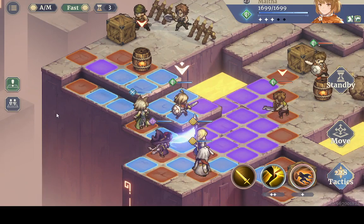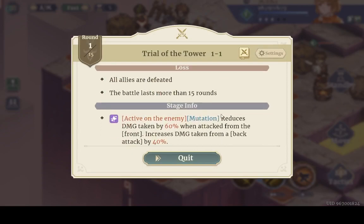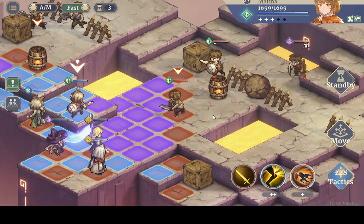Upper left — okay, here it is. The stage info: active on-enemy mutation reduces damage taken by 60% when attacked from the front. Increased damage taken from a back attack by 40%. So we need to do some flanking.